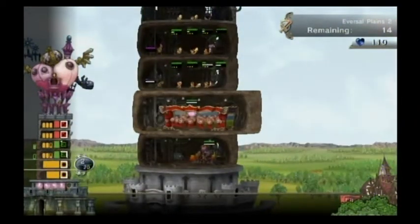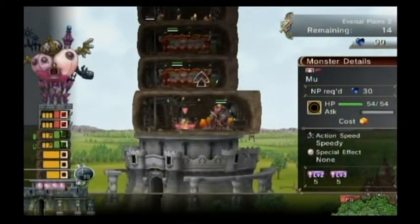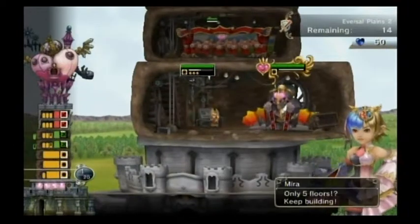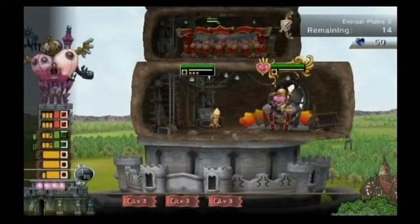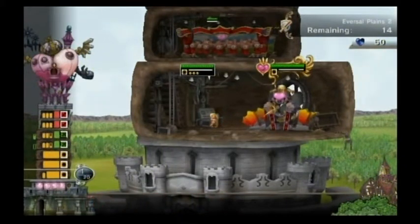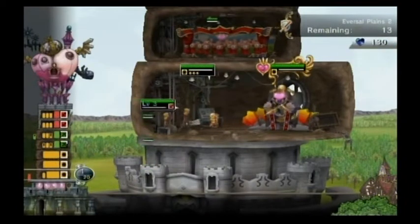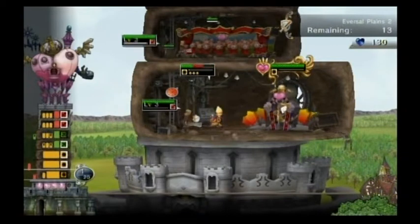That's our new floor — the Slow Flock. As you can probably guess from the name, it puts a slow effect on enemies, and it also supports one monster, so I'm using a Mew. Mews attack a lot, which slows enemies down even more. Slowed enemies take about one and a half times as long on the floor they're on and attack half as fast.